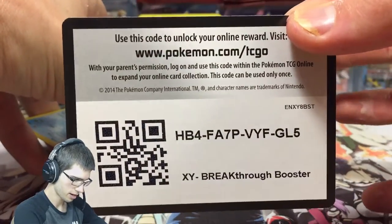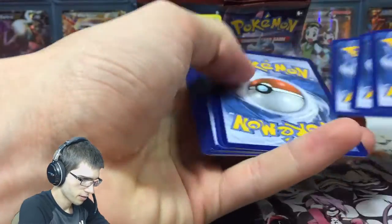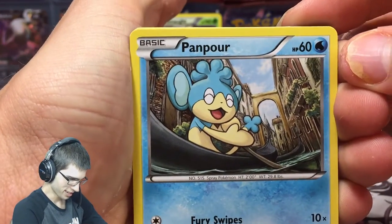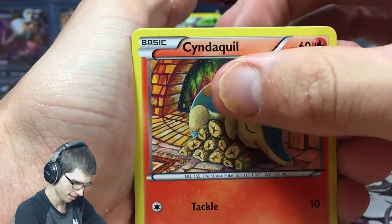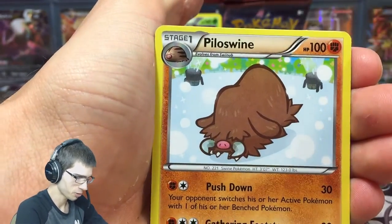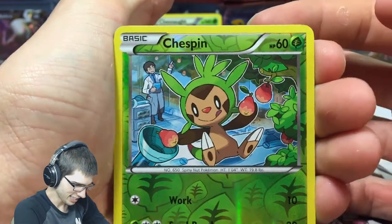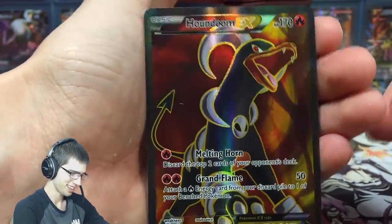I've got a code for you guys who have been hanging out with me. Alright, pack number two and we're kicking it up a notch — the hype is there, I'm not going to tell you what kind of hype because that's a spoiler. We got a Floette, Chespin reverse, and a Mega Houndoom EX full art — not even bad!